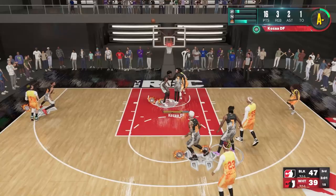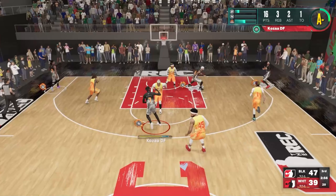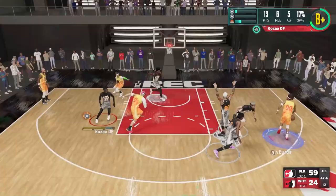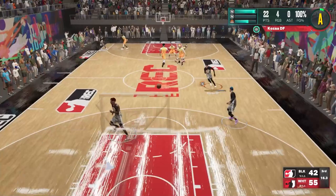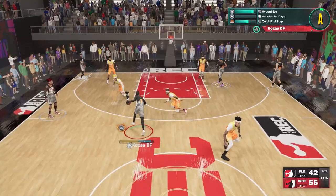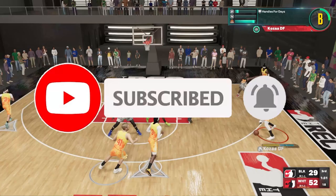My last 6'10" dribble tutorial was back in Season 2, so I definitely have to bring y'all some new ones for Season 4, as I've switched up my animations myself. I know I've been uploading like once a week and I have to make a Guard Academy part two and a dribble tutorial for the 6'10". I'll get to that. We got some dope 6'10" gameplay — I'm going to be dribbling more than usual so you can really see how these dribble moves work. Drop a like and subscribe if you want more content like this.